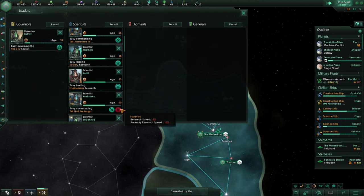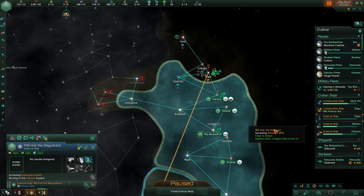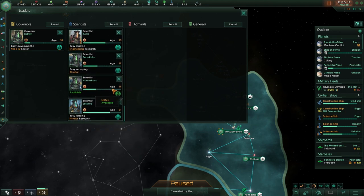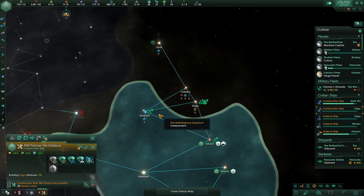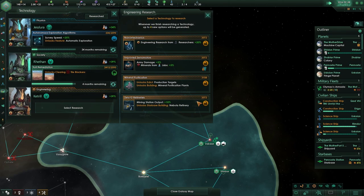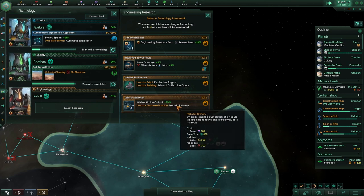Also, what was that with my leader? Research speed. Let's take the discovery chance with you. We don't need leaders that are weird. This one is still available — why did I get the other one? Go away. This construction ship is not doing anything — starbase, and move there. We got the plus on minerals production, targeting mineral purification plants: mining output negative 10. Let's take it. Construction complete — yep, build that.